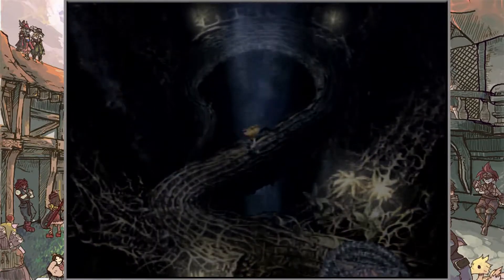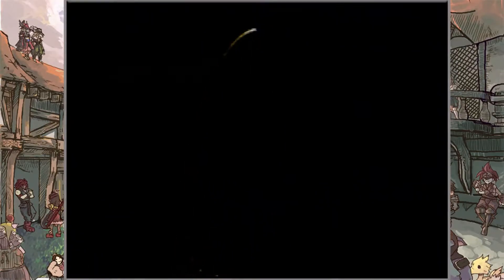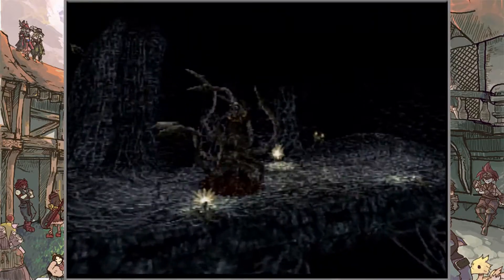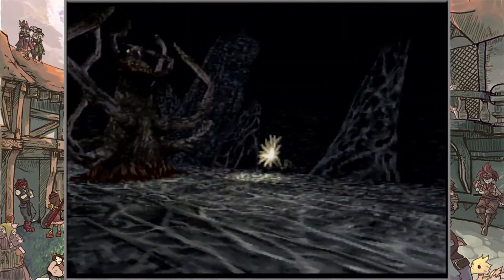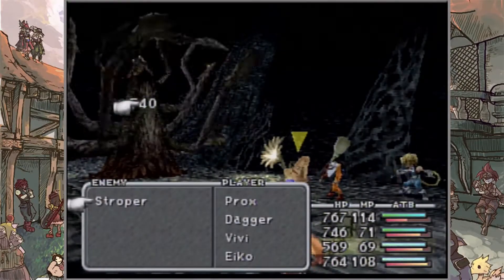While coming down here, this area is going to be pretty dark, so you want to be a little careful making your way in because it is hard to see. I'll try to make sure the brightness is okay. We got ourselves a Strooper — and he's actually in the back. Yeah, it's a preemptive strike. Let's go in for the attack.